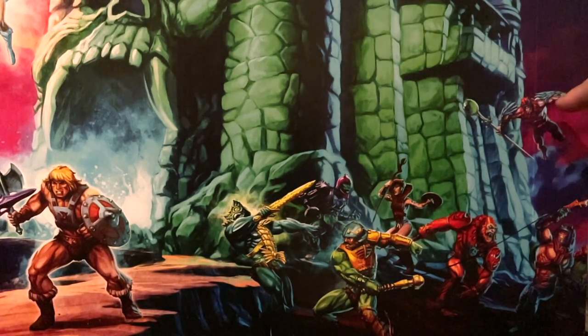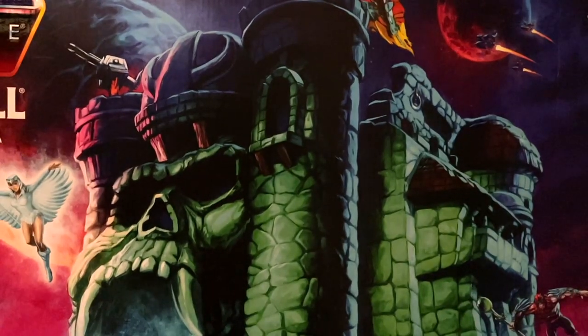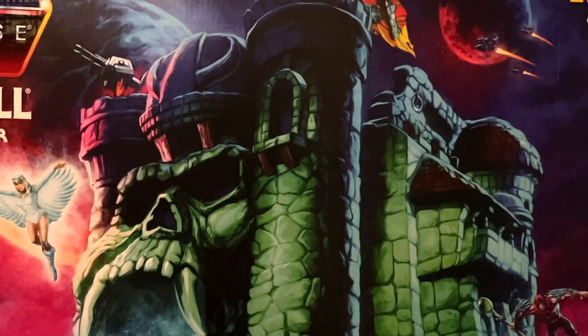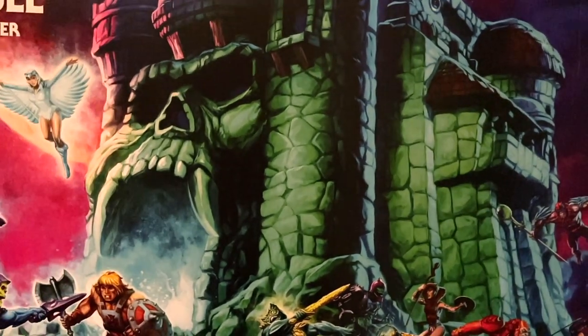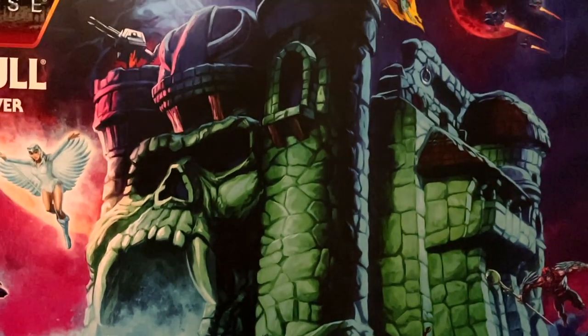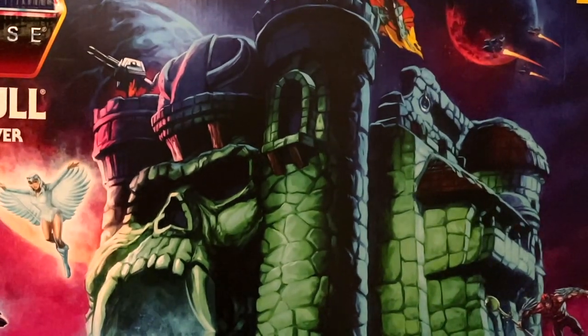If you can see in the photo here, we have the comic version of Stratos flying in, ready to lend a hand. I'm actually really excited that they have the comic version because he is one of my favorite versions of Stratos. And of course, last but not least, we have the illustration of Castle Greyskull itself — just an epic representation. I love that there is smoke coming out of the mouth, and I just love the way this looks.